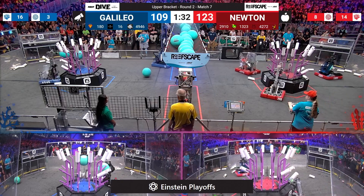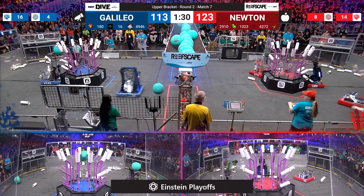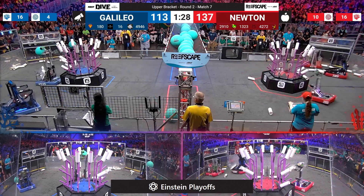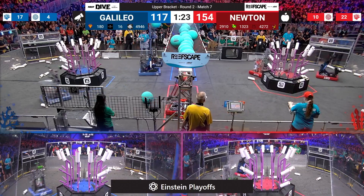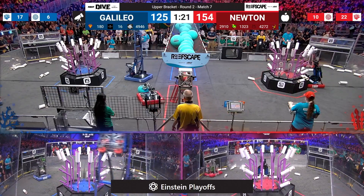Bomb Squad raises their elevator once again and finds a home for that algae in the blue alliance net. They chase down a remaining algae on the floor and take the long journey all the way back to the blue net, alongside Spam, their alliance partner.